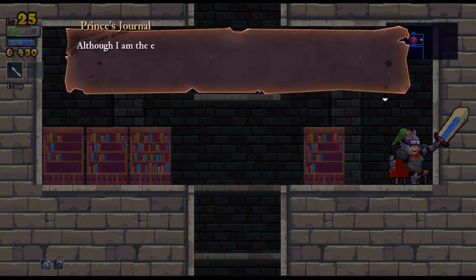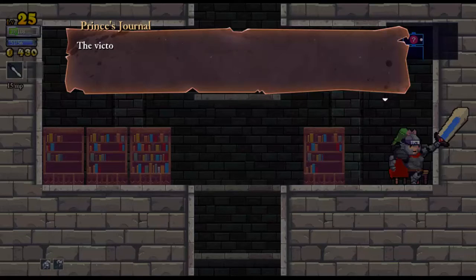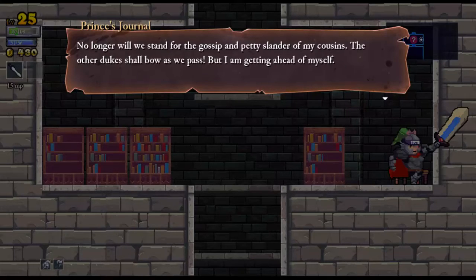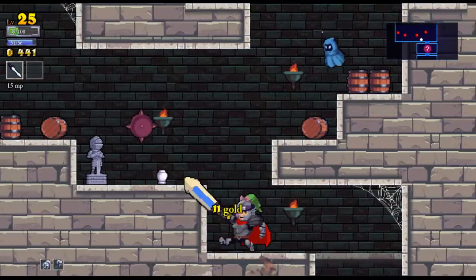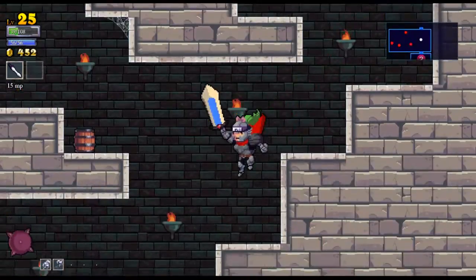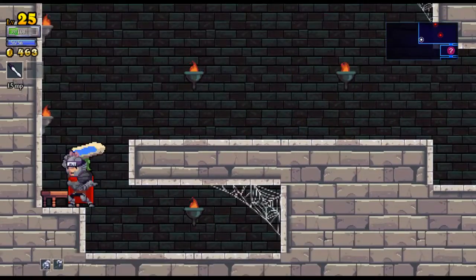Found ourselves a diary entry. 'Although I'm the eldest child, I am not my father's favorite. I have always known he planned to leave me with nothing. But if I find the cure, everything will change. The victor will earn nothing less than the throne upon his passing. Upon my ascension, my wife and my child shall move back into the royal quarters, back to the royal city, where we once again will be treated with the respect we deserve. No longer will we stand for the gossip and petty slander of my cousins. The other dukes shall bow as we pass. But I'm getting ahead of myself. Conquer the castle, find the cure, collect my reward.' Save the cheerleader, save the world — that's basically what I got out of that. I would have watched that show.